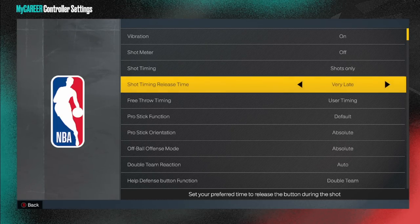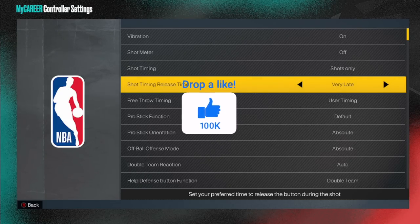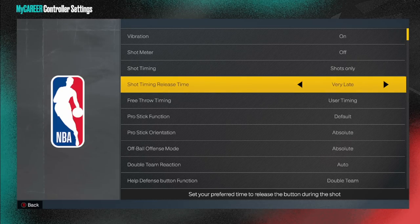Important clarification: these timing settings do NOT change the timing of the jump shot itself. What they change is the release — you're going to hold the X button based on the shot timing release, but the actual jump shot base will not change. The only thing that changes is the upper release one and upper release two, which will be either very early, early, late, or very late.